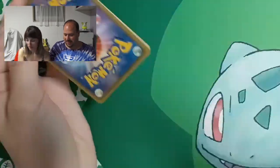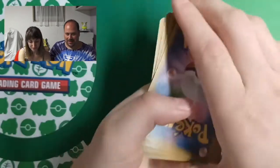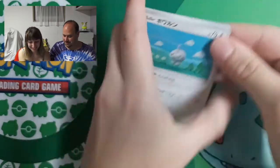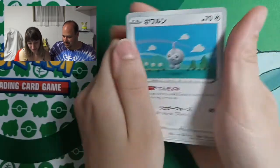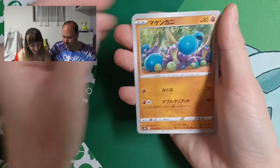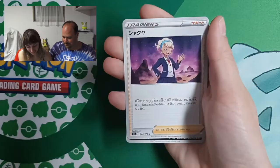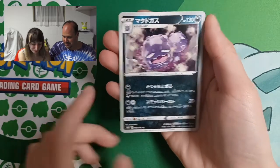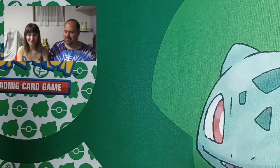Last booster pack — I was more lucky than last time. Yeah, that's true. We have Castform, Crab Roller, Naslif, Naslif, Crab Roller, Pionia, and Normal Weezing — Galarian Weezing.